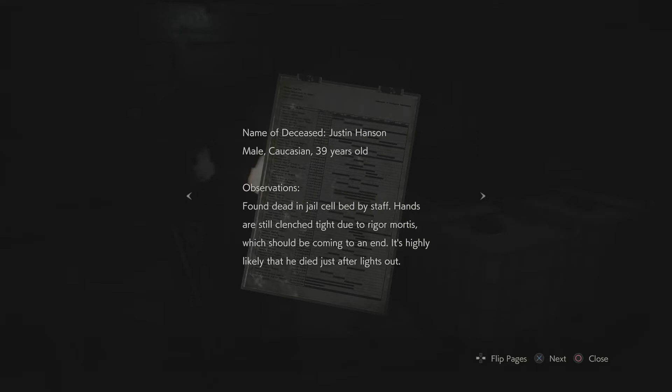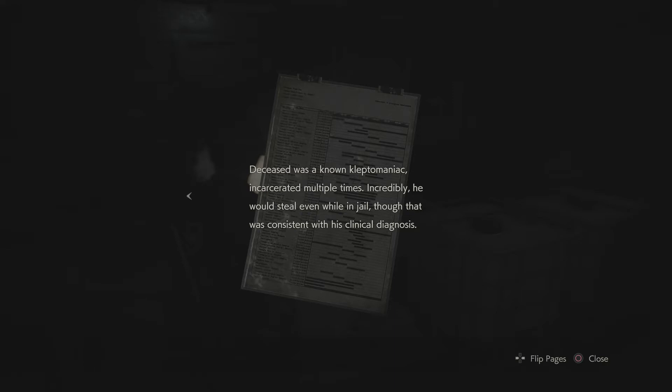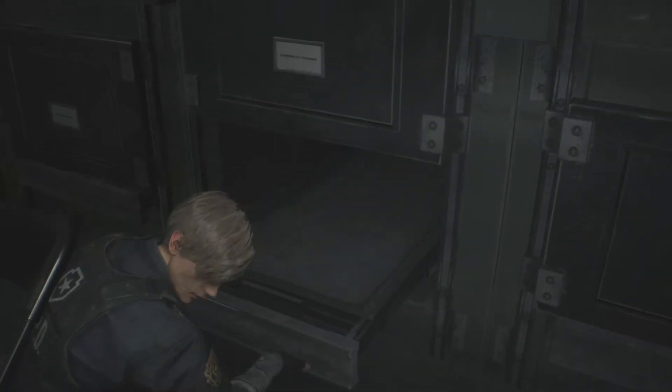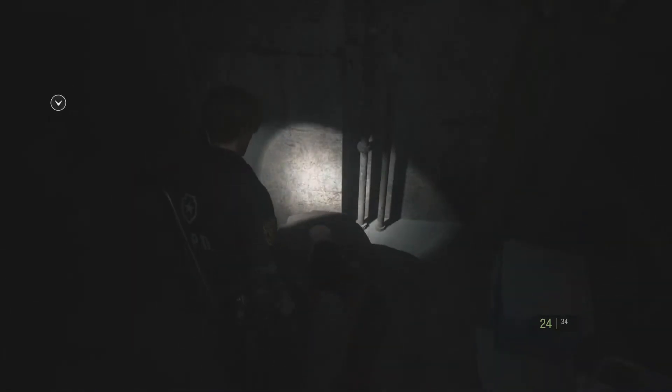Name of deceased: Justin Hansen. Male. 39 years old. Found dead in cell bed by staff. Hands are still clenched tight due to rigor mortis, which should be coming to an end. It's highly likely he died just after lights out. The deceased was a known kleptomaniac, incarcerated multiple times. Incredibly, he would steal even while in jail, though that was consistent with his clinical diagnosis.